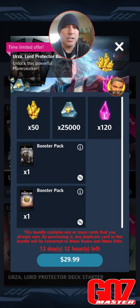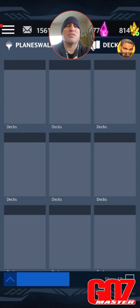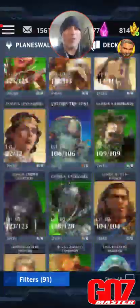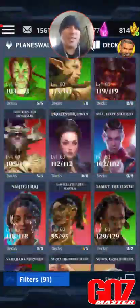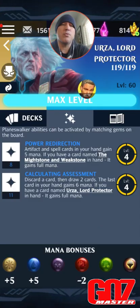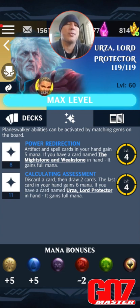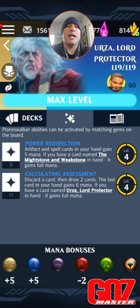Let's take a look at the planeswalker because he's an interesting one. Urza is all the way at the bottom of your collections. In my overview: he is blue-white, he's a flipper, and he's got a static ability in addition to that — so he's one of the rare dual-color walkers with a static ability. He has two sides: Urza Lord Protector and Urza Planeswalker, both with 119 life.